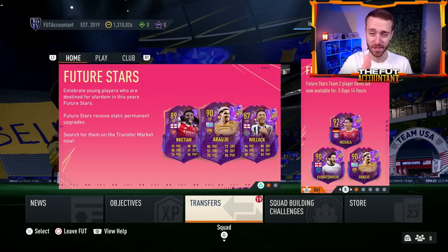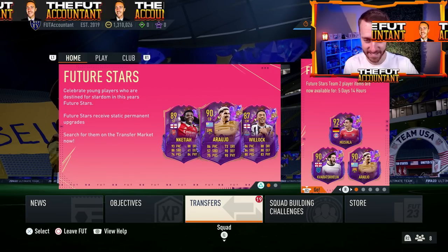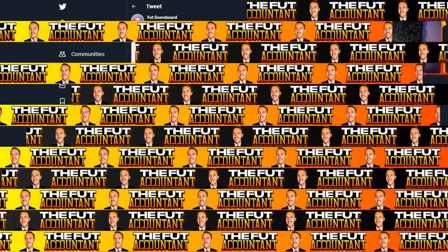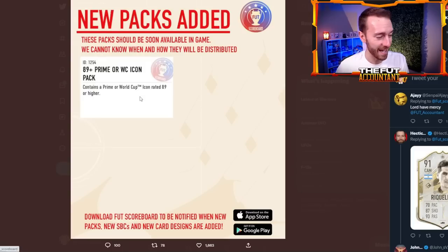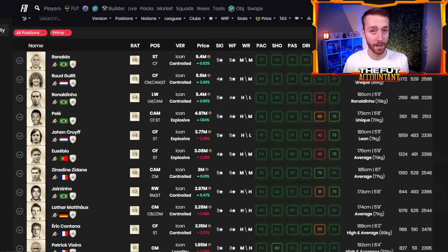If you're excited for that pack today, hit the thumbs up and subscribe if you haven't already. This is the 89 plus Prime or World Cup icon pack. We often see these codes added a couple of days before, and icon packs have mostly been dropping on Sundays for the past month and a half, basically since the new year. Sundays have been the day where we either get hero player picks or icon packs.